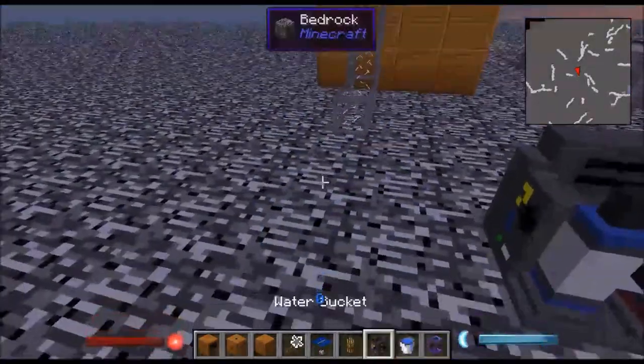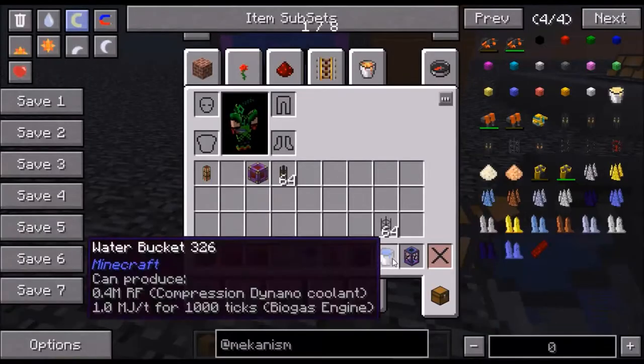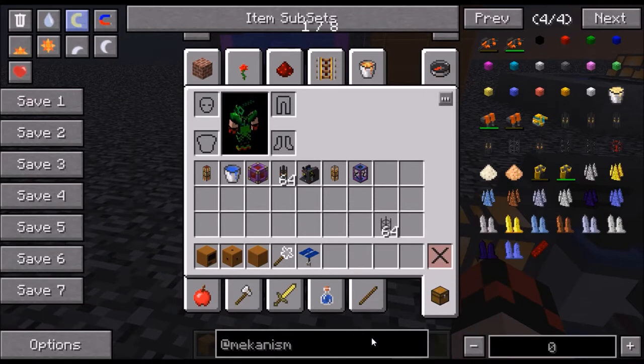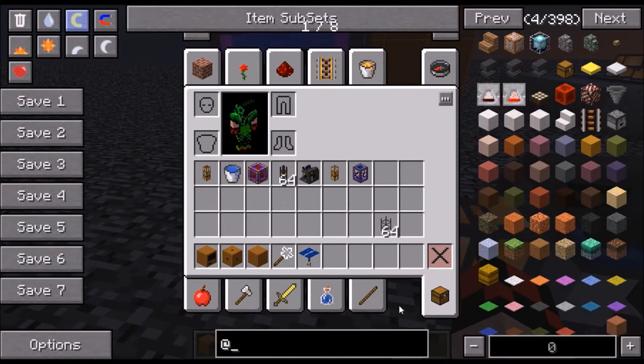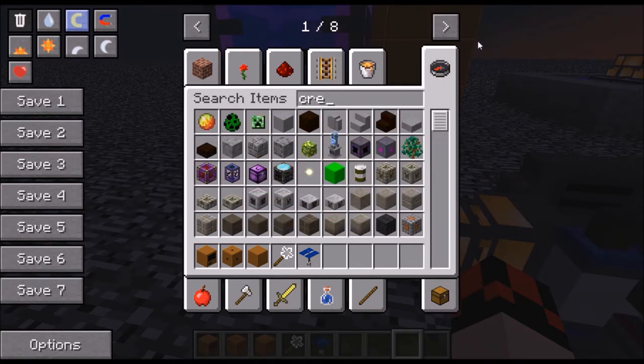Let's get a fluid duct going in there. For Mekanism we need a crescent hammer.